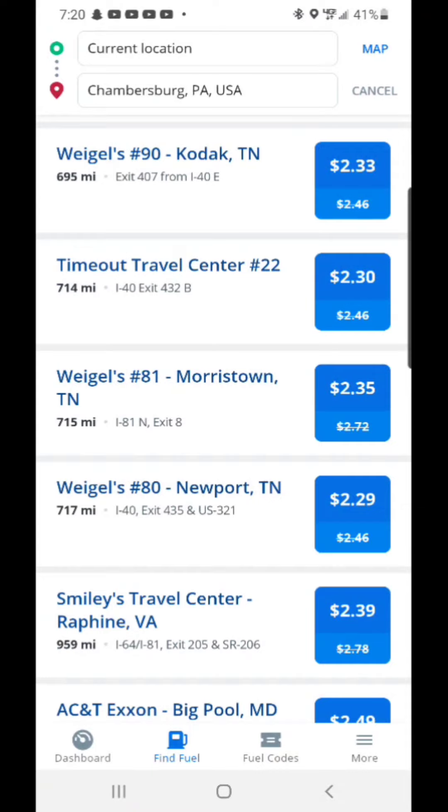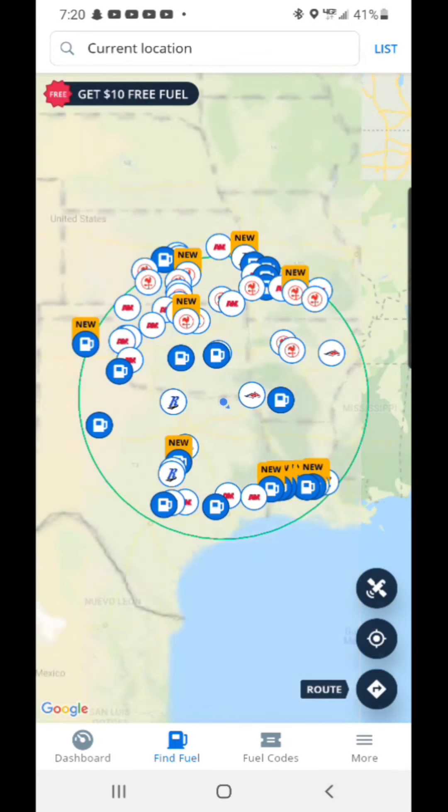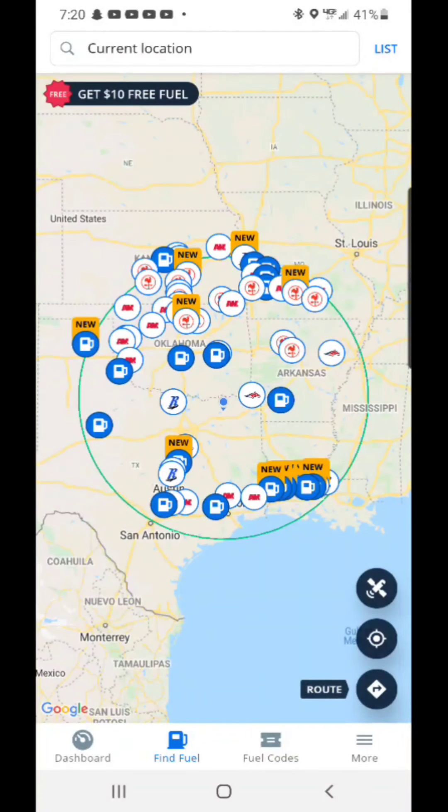What I do with this application is compare it to Truckers Path, because when you create a route in Truckers Path it will also show you fuel prices on the way. So before I start moving I select whichever is the better option. It's pretty easy and simple to use.